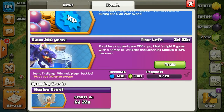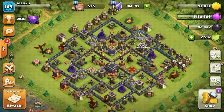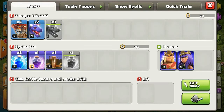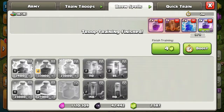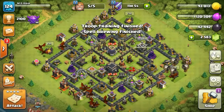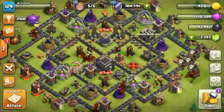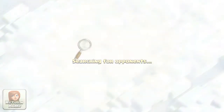The training cost is also decreased by 90% — a 90% discount on the lightning spell and the dragon. I have level 4 dragons and they are now in training. Let's finish the training spells too and check out this army: balloons, 10 dragons, 2 lightning, 2 rage, 1 EQ, and the heroes.